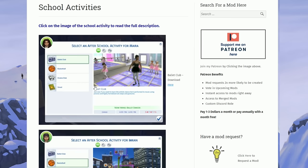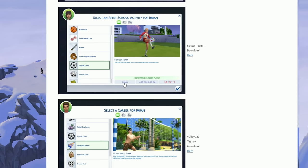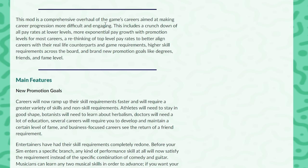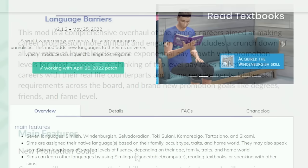We've got the School Activities by Kiara Sims 4 Mods — a bunch of different after-school activities for kids including ballet club, basketball club, cheerleading, debate club, and karate. Your children and teenagers can go to these after-school activities and improve their skills while there. Next is the Career Overhaul mod, which is a really big one for me. It overhauls the game's careers to make them more difficult and engaging. It crunches down pay rates at lower levels but makes Sims earn more at level 10. It realigns top-level pay rates to better reflect real life and adds higher skill requirements and promotional goals like degrees, friends, and fame levels.